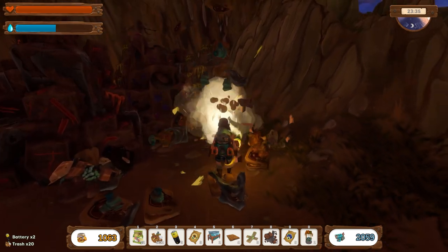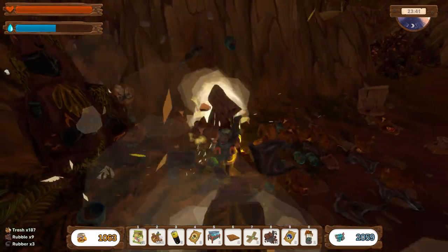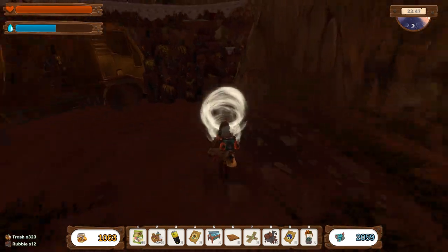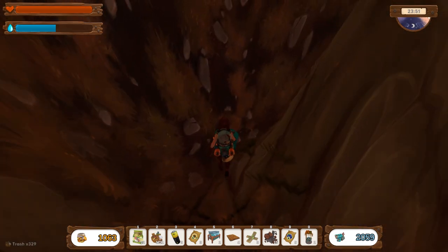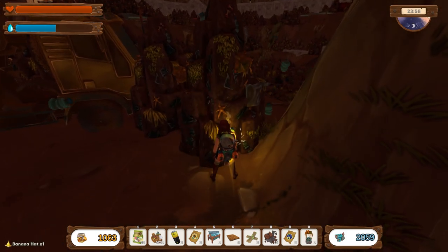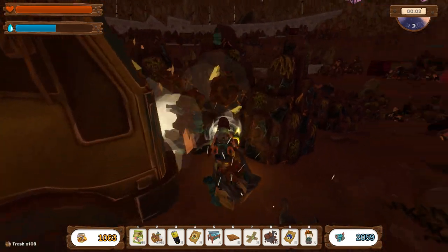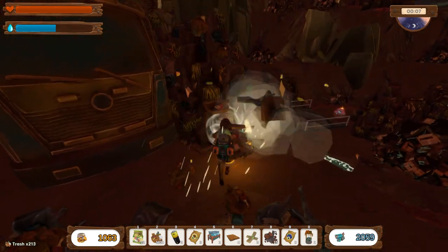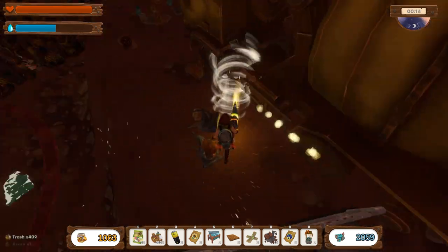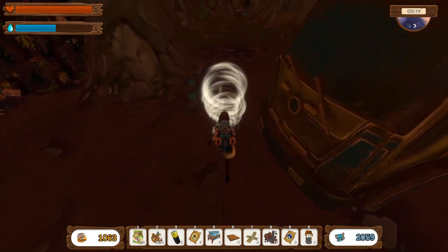I sometimes do wish that you couldn't kill those guys with water because I find it a bit too easy - there aren't really many enemies I find difficult in this game. But I don't think it's a game that's meant to be difficult, so that's fine. Another banana hat! I find loads of banana hats. I like the hats that are different for my animals - I want them to all have different hats. I've got a couple of balloons so I could tie one to one of the chickens. I don't know if the balloons only work on pigs and bigger animals.